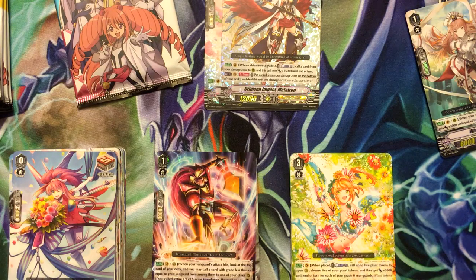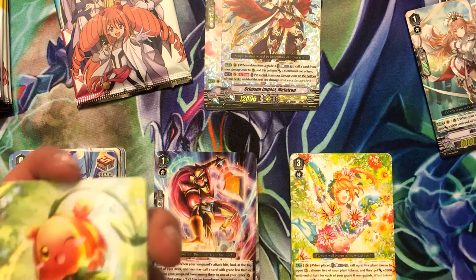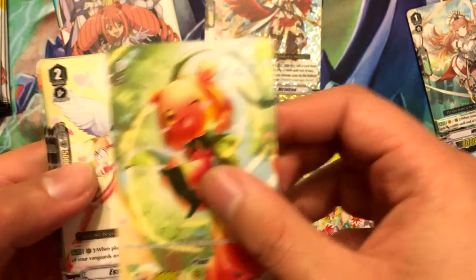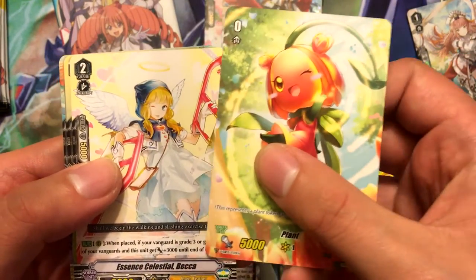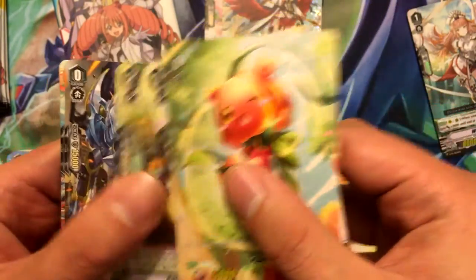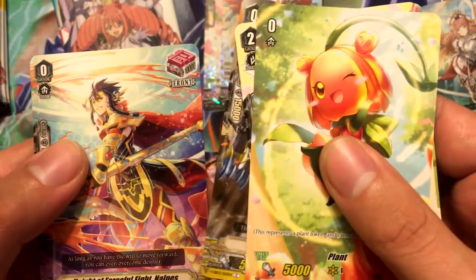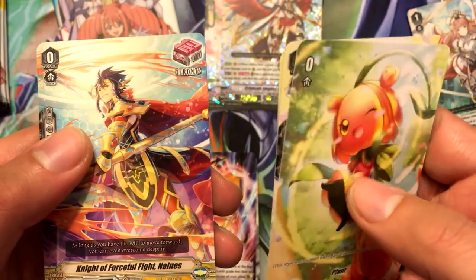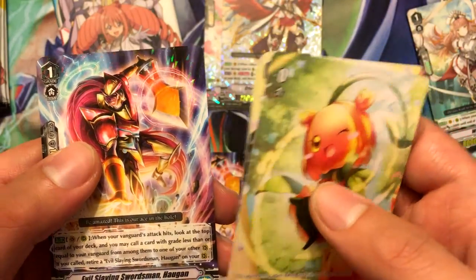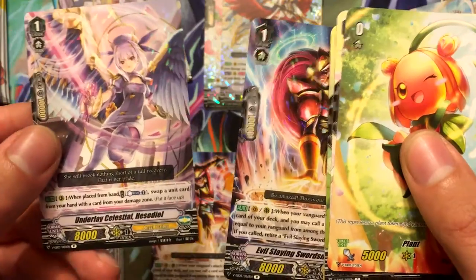I'll probably end up trading away that Origin Rare but keeping the Metatron. We got a Plant Token for Neo Nectar, Essence Celestial Becca, Spinach Advisor, Dante Goal, Knight of Forceful Fight Nowness, Evil Slaying Swordsman Haugen, and Underlay Celestial Hasteel.